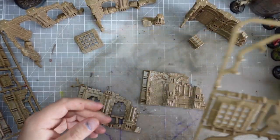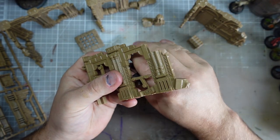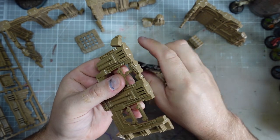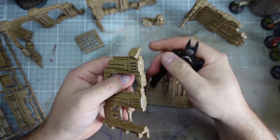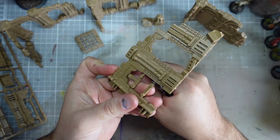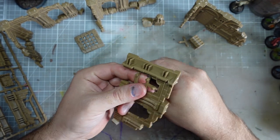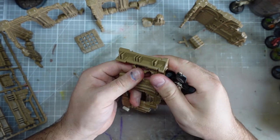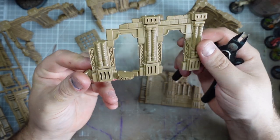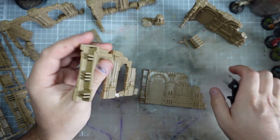Taking the second load out of the frames now and looking at them, there's actually not going to be a lot of cleanup required — just scraping off the nubs where the connectors were, around the outside and inside the doors and windows. Basically all of the front and back won't require any cleanup, so it should be a fairly quick kit to put together.